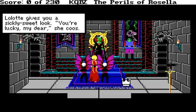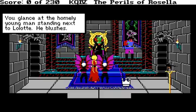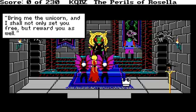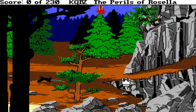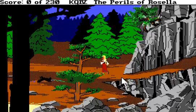'The lot gives you a sickly sweet look. You're lucky, my dear,' she coos. 'My precious son Edgar has taken a liking to you and he believes you. He's convinced me to give you a chance to prove your innocence.' You glance at the homely young man standing next to the lot — he blushes. Aww. 'I wish to own the unicorn that inhabits the meadowland.' Oh yeah, we saw that cute little guy! 'Bring me the unicorn and I shall not only set you free, but reward you as well.' So we've been given orders by Lolotte and we're now supposed to do her bidding. And yes, you have to do it.